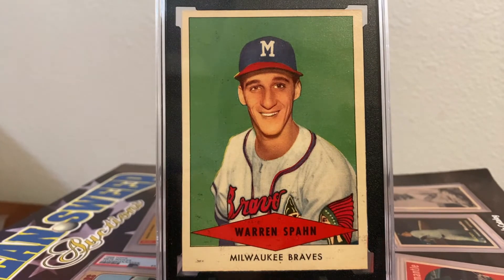The 1954 Red Heart Dog Food cards were issued in three series of 11 cards. They were advertised in the Sunday newspaper comics — I'm old enough to remember when kids would get excited about reading the Sunday comics. All you had to do was eat two cans of Red Heart Dog Food and send in a dime to get one of the 11-card series delivered to your home via mail. I guess you didn't technically have to eat the dog food yourself, but I would have if that's what it took to get these vintage beauties.